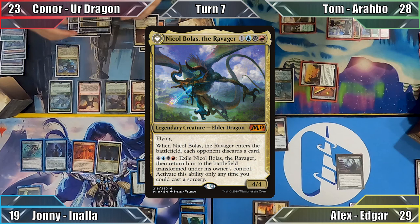In his turn, Johnny casts Voidmage Prodigy and decides not to pay the extra mana to create a token copy. Not wanting Connor to gain a huge amount of life in his next combat phase, Johnny casts Comet Storm, dealing Vona 3 damage. The Vampire is returned to my graveyard and Johnny passes the turn.